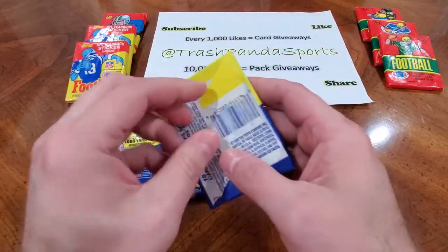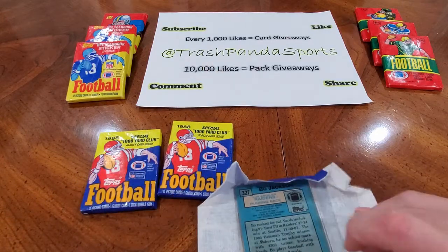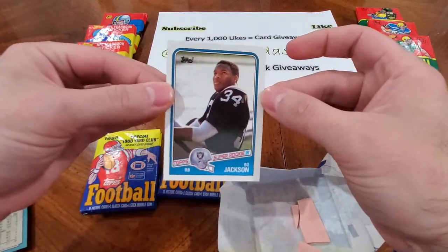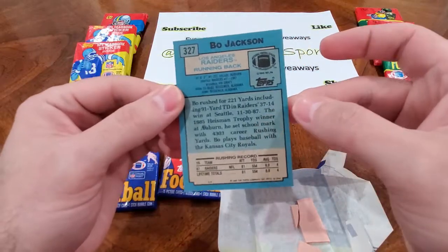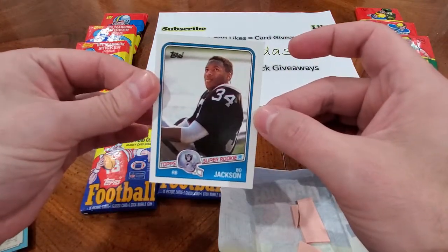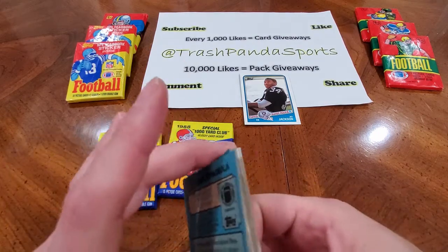Let's start with these 1988 Topps football packs. And are you kidding me? First pack, right on the bottom — Bo Jackson rookie card! Here it is. Crispy as can be, right out of the pack. It's great that it was on the back and not the front, because the gum didn't get to it. The centering left to right is off just a little bit and there's a little wax on it, so you're looking at maybe an eight at best. Not really worth a lot, but I didn't pay a lot for the packs either, so definitely got your money back with this card right here.